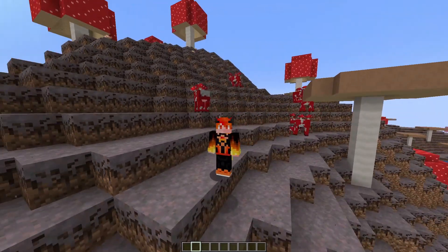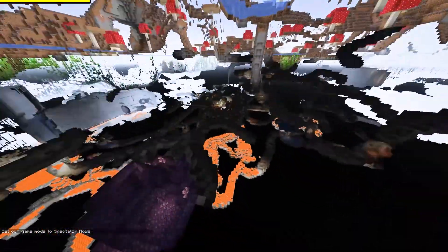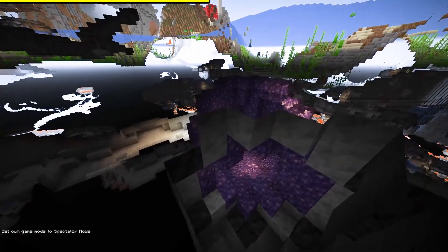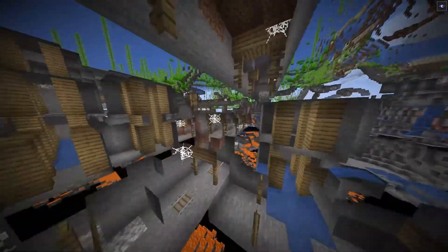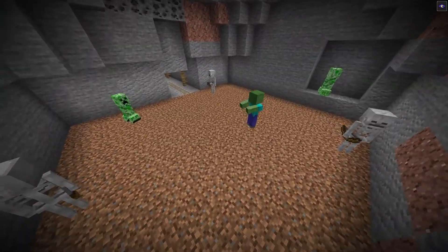I'm pretty much just going to be taking you around the world and show you what this has to offer. Going underneath the map to look at what's around the area — right underneath spawn you have a geode, another geode right here too, and a third geode underneath the spawn. I bet there's diamonds in here too. Just underneath the spawn there's also an abandoned mineshaft. 1.17 is packing a punch!